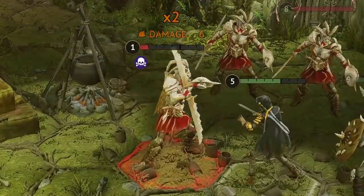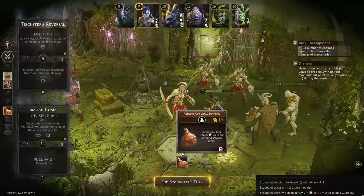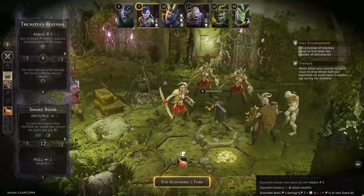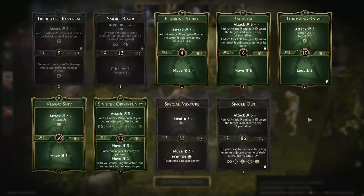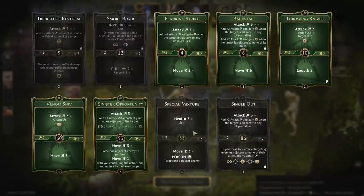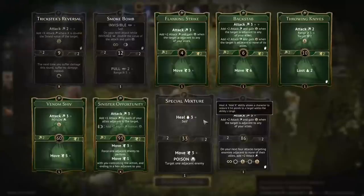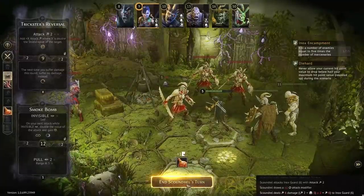A times two on a default attack — well done! I was thinking this would have been a good time to use the stamina potion to get Special Mixture back immediately — I could have used Trickster's Reversal and healed instead of attacking. But I'll take the six damage; I'm not disappointed with that.